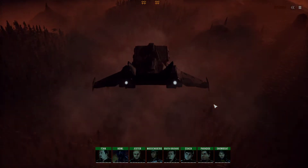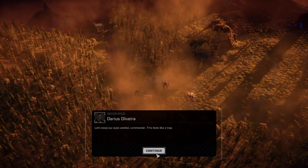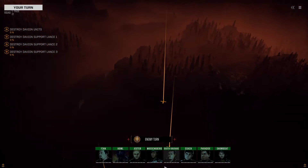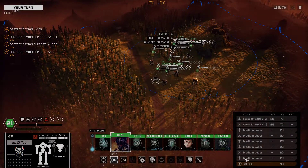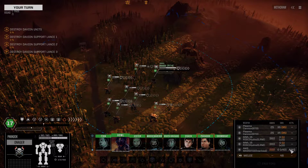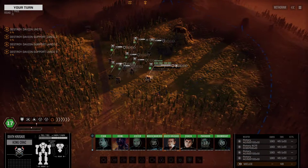And here we are. Good and tagged. Anybody nearby? No, not really. Okay. The enemy force is not that far away. We should be able to start moving towards them and getting ready. First things first, we are going to remember to activate our AMS to overload so that we don't accidentally get ourselves shot too badly, because we want to make sure that's operating properly.